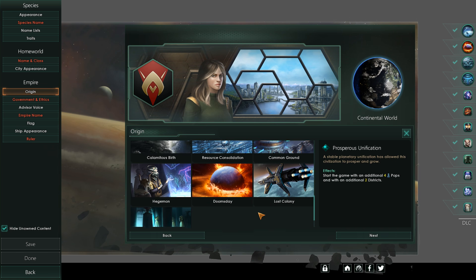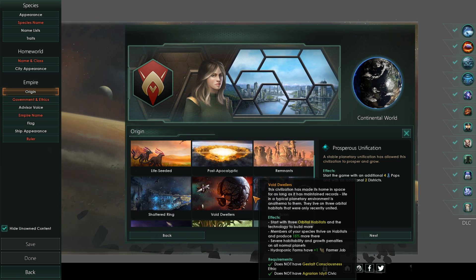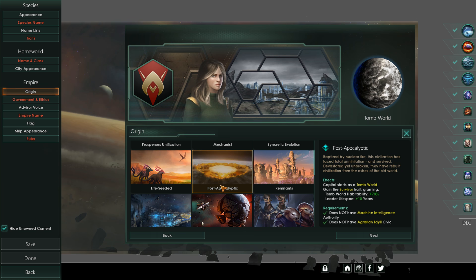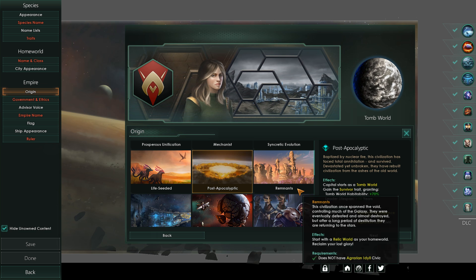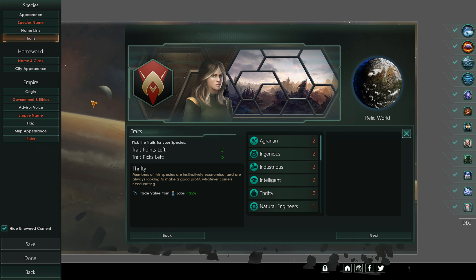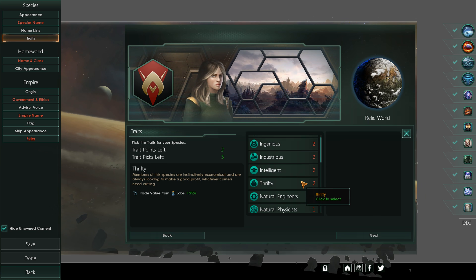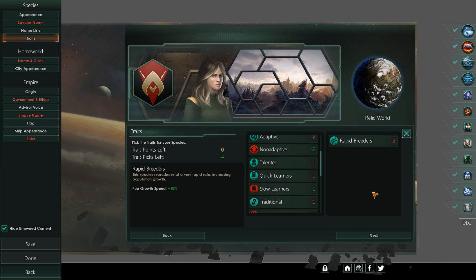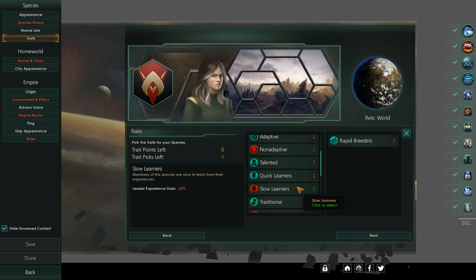Death Chroniclers turn consumer goods into unity and society research, which is really cool. This works well in combination with certain origins — for instance, Remnants where you start on a relic world, or post-apocalyptic where you start on a tomb world, giving you certain bonuses. We're going to start as Remnants and try this out. Trait-wise it doesn't really matter as long as you can breed quickly, because you want those bonuses. Being Spiritualist also means you'll have enough unity to spare.